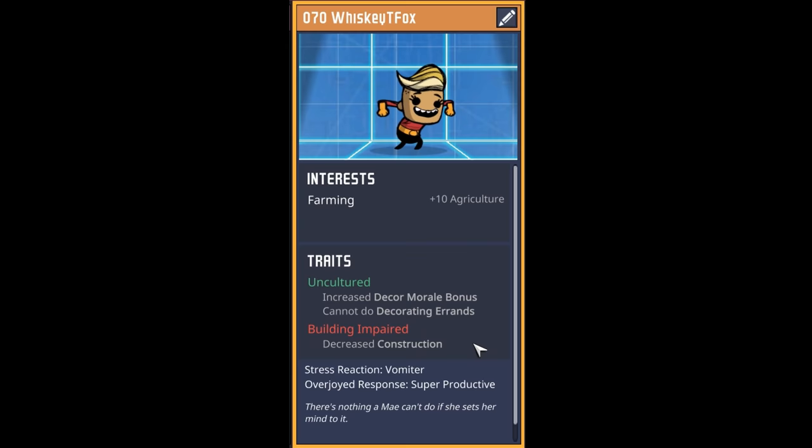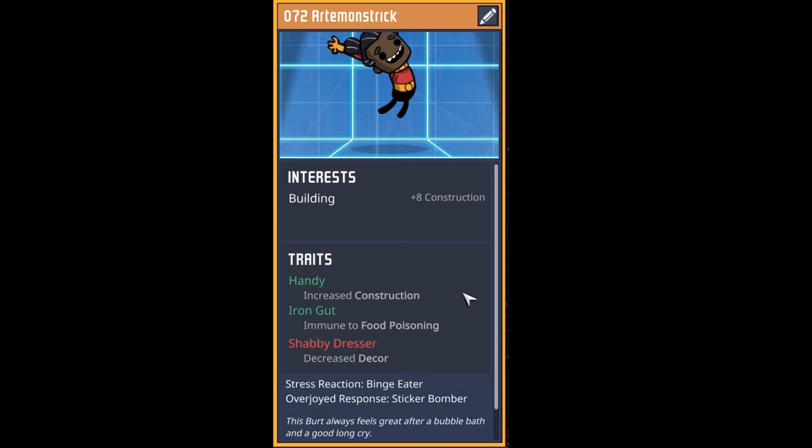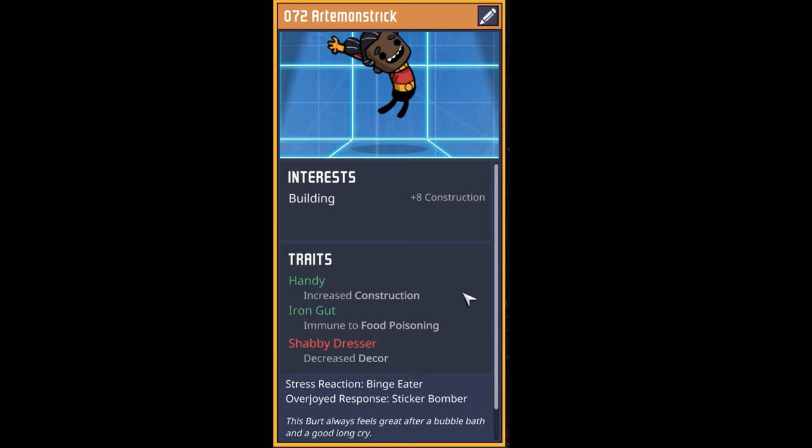The first dupe up for this episode is an uncultured farmer who doesn't know what a hammer or a saw is. Welcome to dupe number 70, Whiskey T Fox. Our next dupe is going into a lot of tidying business but makes a pretty good doctor too — they're a caregiver with an interest in doctoring, only negative being an irritable bowel. Welcome to dupe number 71, Jaws Tech. Our next dupe can do digging and constructing, has an iron gut. Welcome to dupe number 72, Artemonstrick.